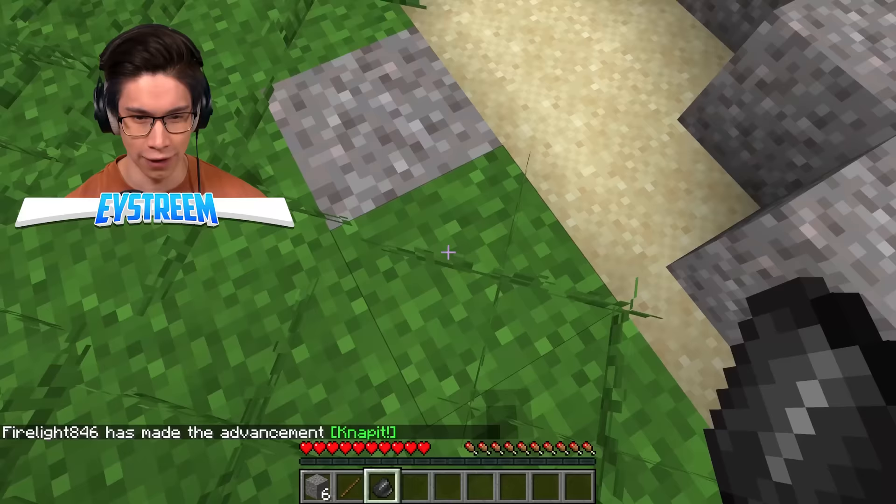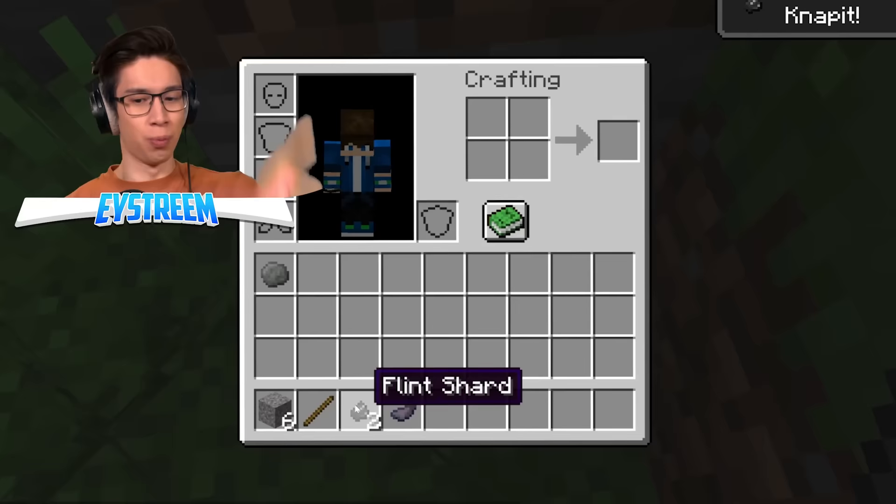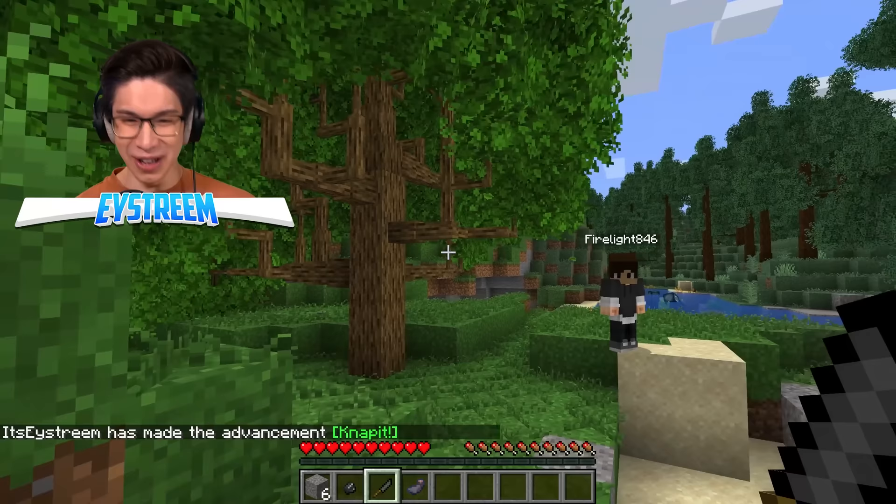Ah-ha, flint knife, bro. Look at this. Okay, what do we do with this? Can this cut the tree? No, still no. It seems we're going to need an axe. Maybe the grass will drop something that can help us make an axe.